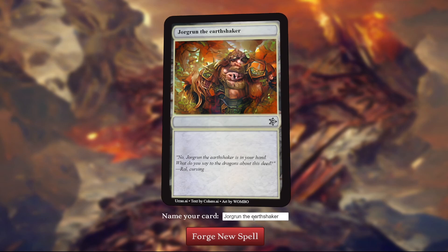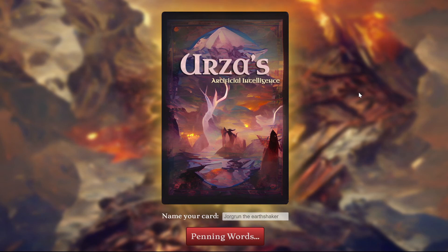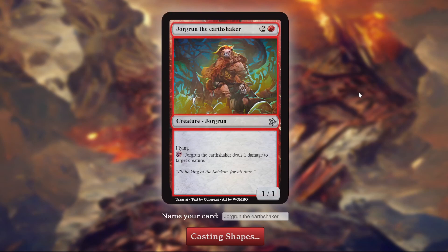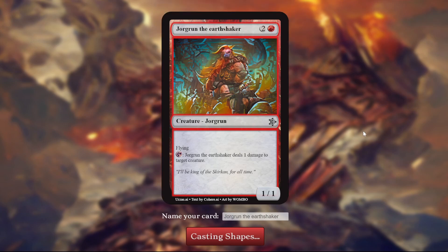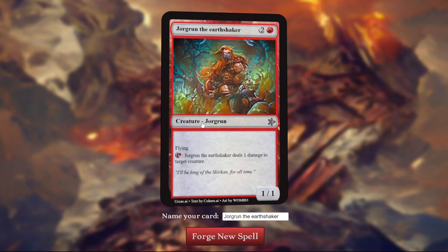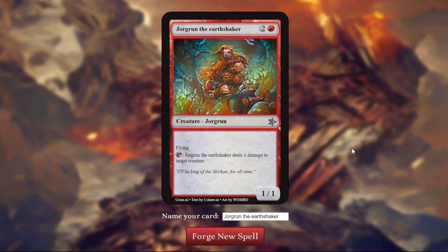Next up we have an empty card: Jorgrun the Earthshaker, who we were trying to generate. He's a dwarf who casts earth magic, in particular Shatter. He's a 3-mana 1-1 — his type is just Jorgrun, which makes sense. This looks like it should be a Planeswalker, and Planeswalkers have a type that comes from their name before the "The". But it made it a creature — a 1-1 Flyer. "Jorgrun the Earthshaker deals 1 damage to target creature." Give it a 3 or 4.